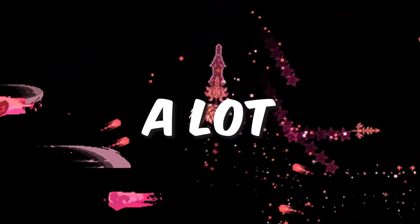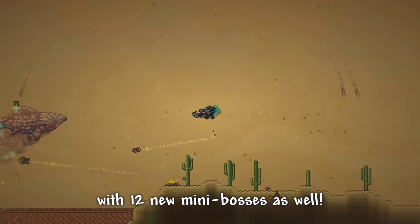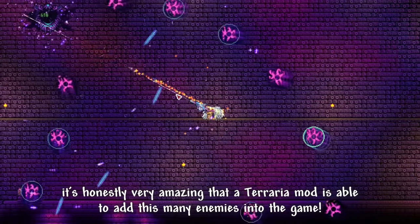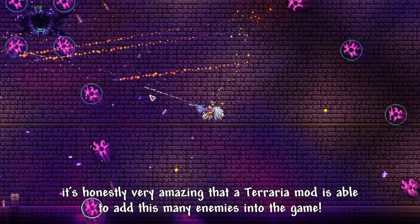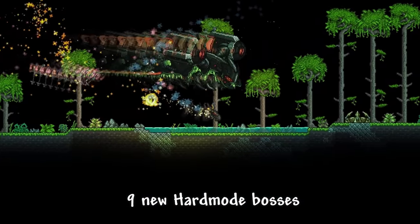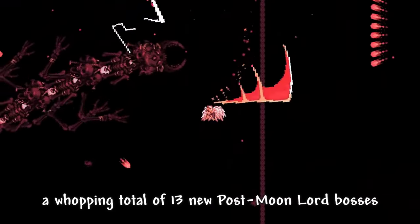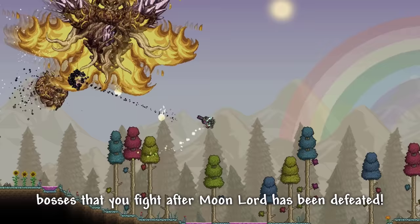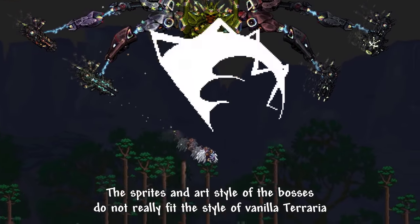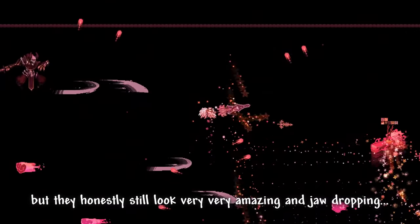Meanwhile, Calamity adds a lot of bosses — a whopping total of 27 new bosses, with 12 new mini bosses as well, and let's not start with the tons of new enemies they add. It is honestly very amazing that a Terraria mod is able to add this many enemies into the game. That's 5 new pre-hardmode bosses, 9 new hardmode bosses, and a whopping total of 13 new post-Moonlord bosses — yes, bosses that you fight after Moonlord has been defeated. The sprites and art style of the bosses do not really fit the style of vanilla Terraria, but they honestly still look very amazing and jaw-dropping.